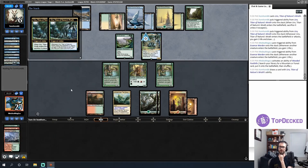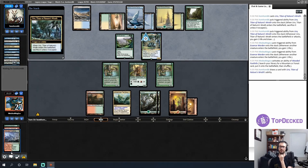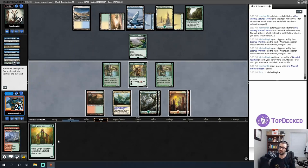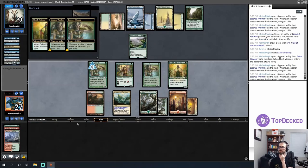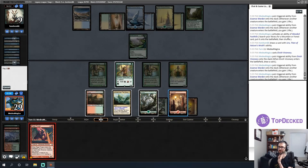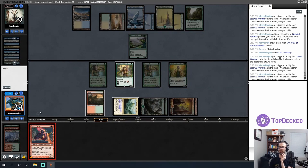Let's make some white mana, shall we? Nice! If I send in these creatures, that puts my opponent to six — damn near dead. Less so because of the Uro. Am I willing to throw away an Essence Warden to make that attack? Or do I just attack next turn?